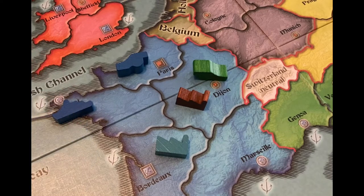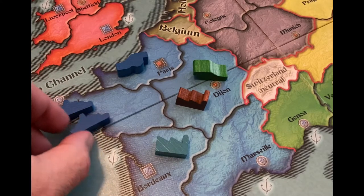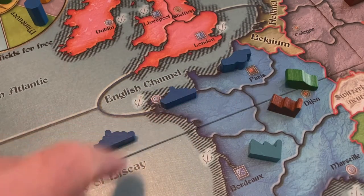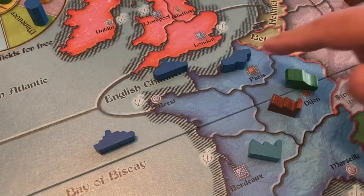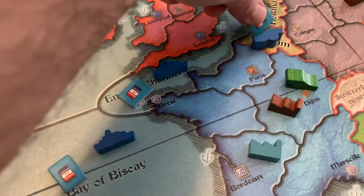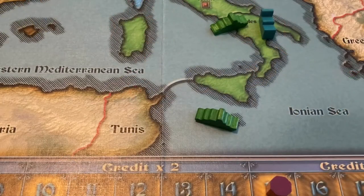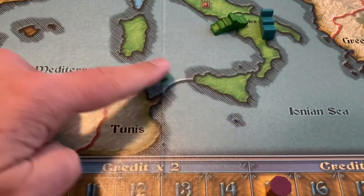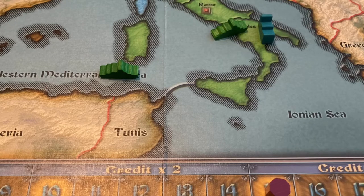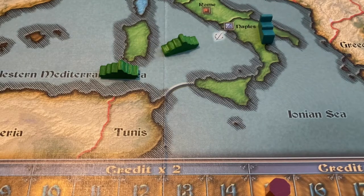The maneuvering action is conducted in three steps: first, fleets are moved, then armies, and finally, any flags are placed into newly occupied regions. Fleets are allowed to move from one sea region to an adjacent sea region. After their production or import, fleets will always lie in a harbor. Consequently, their first move is always to the sea region that is adjacent to that harbor. Once fleets are at sea, they cannot return to land.